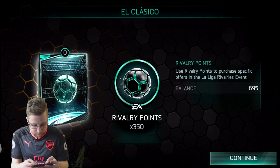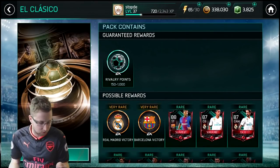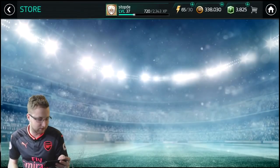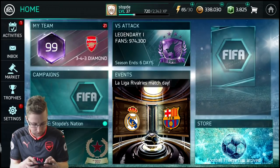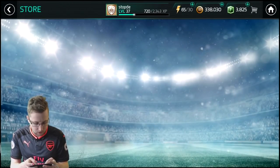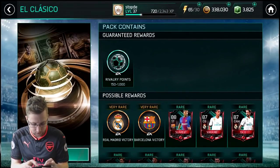We're gonna start with some El Clasico packs, see if maybe we can get one of these Barcelona victory tokens or Real Madrid victory tokens or something good. I don't need the players, but what I would like is some of those points. You can always use those 350 points — not a bad way to start it off. Let's do one more El Clasico pack to finish it off.